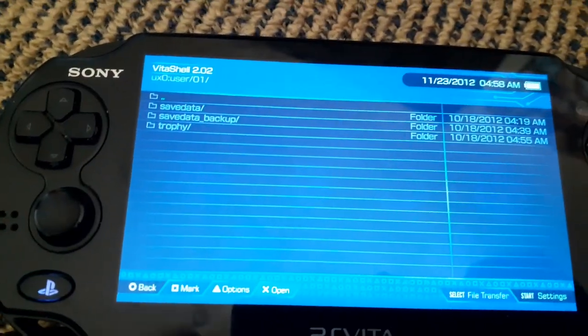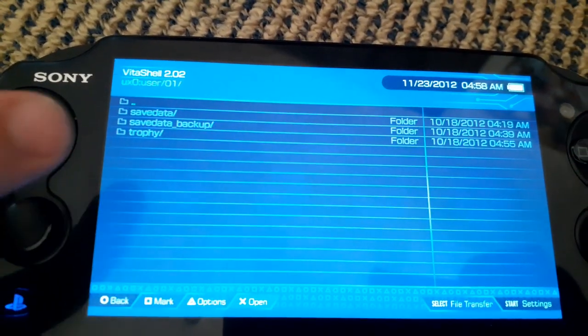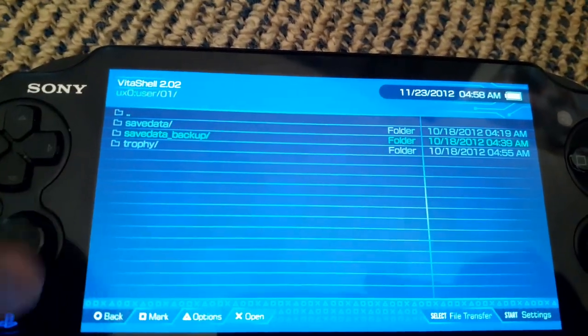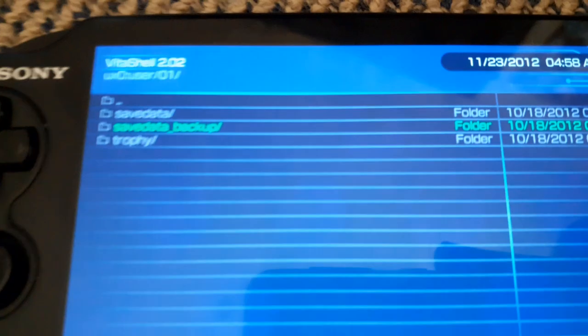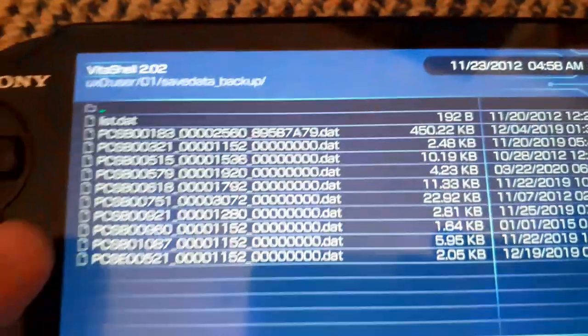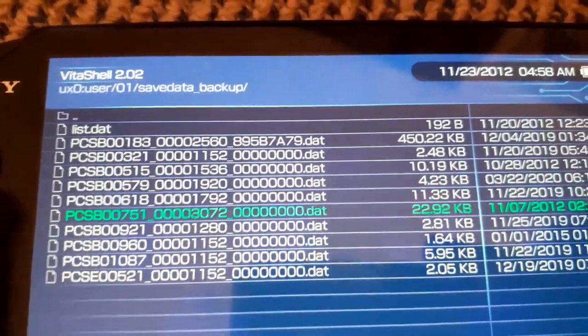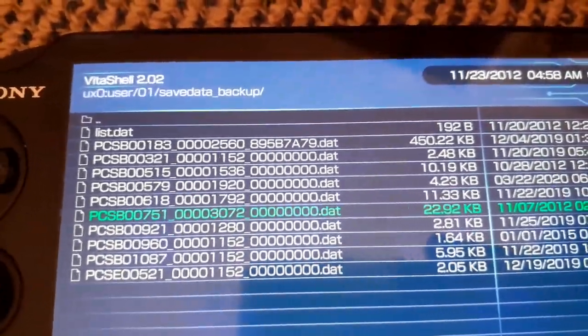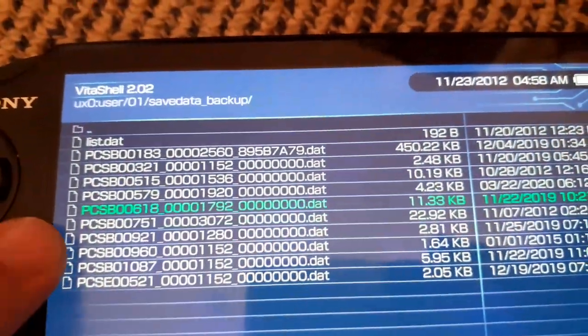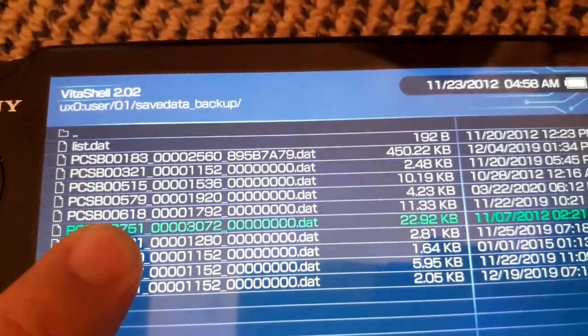I was browsing Reddit and there were people talking about the save data backup file. Someone lost their save and was wondering if they could use the save data backup file. But everyone was saying we can't restore this because we don't know the format. Although it's true that we don't know the format, it doesn't mean we can't restore it. This is obviously encrypted in some way, but it doesn't mean we can't restore what this file is.